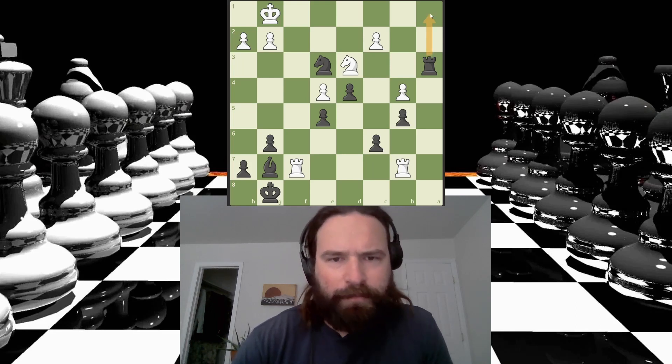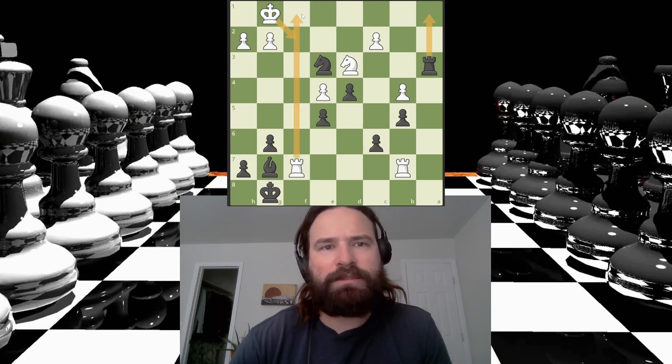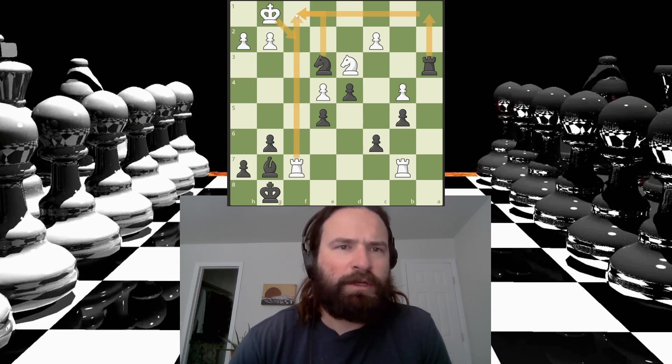I got this check — that is the only check I'm seeing right off the bat. I think that would force the king here, or the rook to block. But if the rook blocks, my knight has this square, so I would just take the rook, which doesn't seem good.